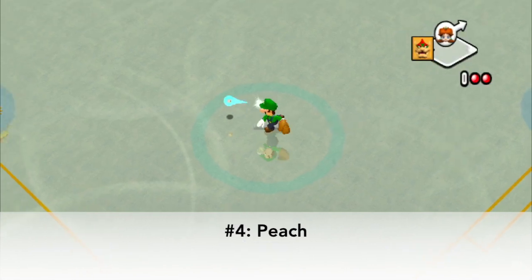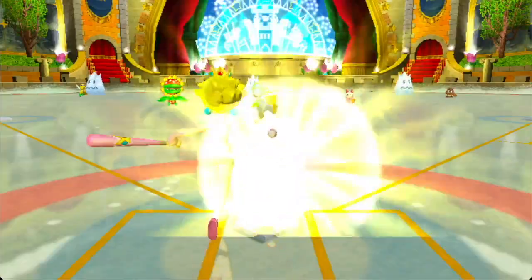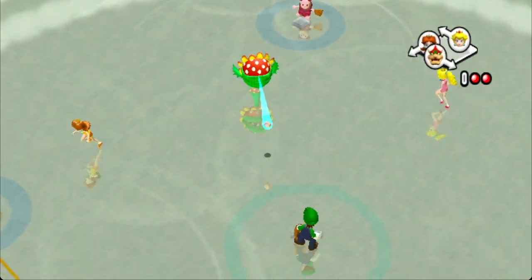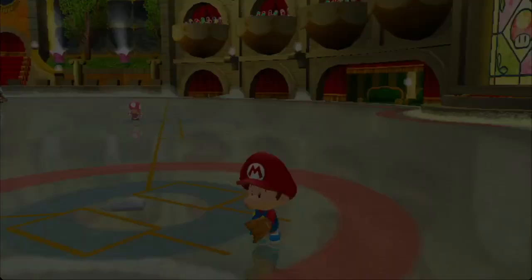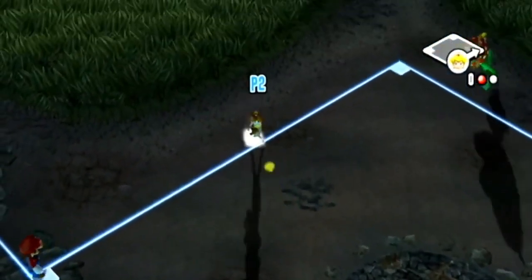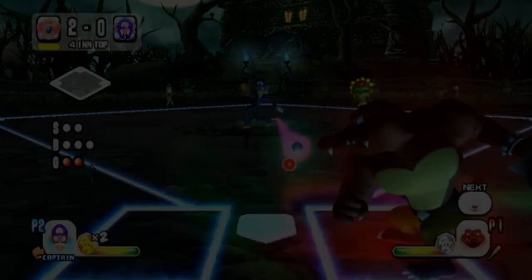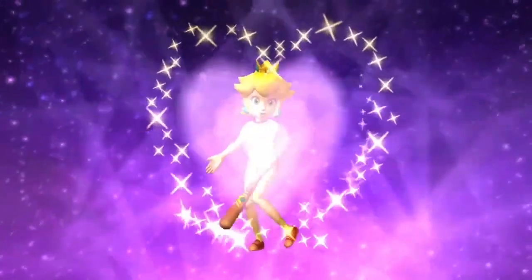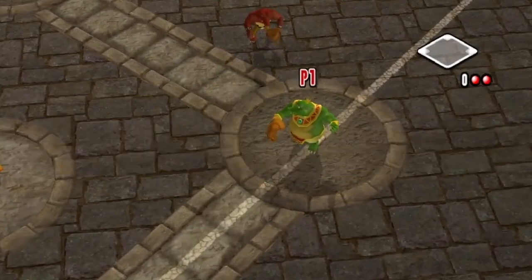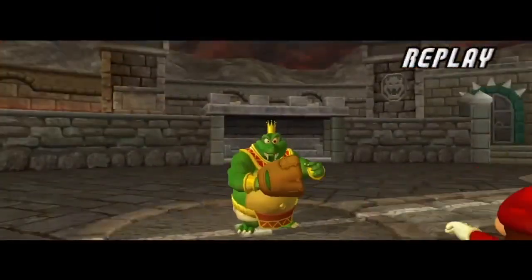This is when the star swings truly start to get next level, and it pains me to put Peach's star swing in number 4, because it is truly amazing when used correctly, and also meta-defining. Peach's star swing has only one weakness: characters which the game defines to be girls can catch it — effortlessly, actually. But if that's not the case, then you are guaranteed a single or a double with Peach's star swing. It's really nice to be able to use it when you don't have a character like Daisy who can just pick it up and get you out. However, in some very fringe edge cases, we have been able to get Peach's star swing out with Critter using a super dive.